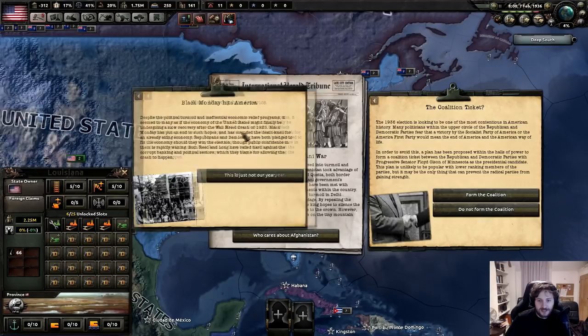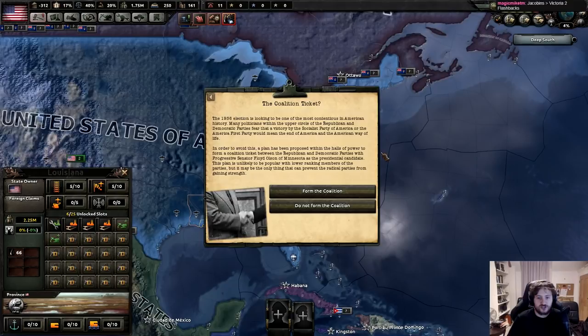Black Monday hits America - this is not our year. So the coalition ticket: the '36 election is looking to be one of the most contentious in American history. The Republican and Democratic parties fear that a victory by the Socialist Party or the American First Party would mean the end of America. A plan has been proposed to form a coalition ticket between the Republican and Democratic parties for progressive Senator Floyd Alston of Minnesota as the presidential candidate.